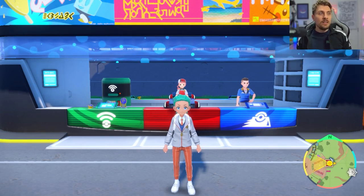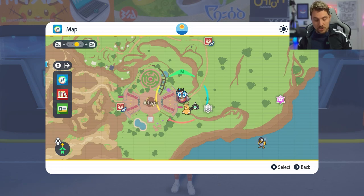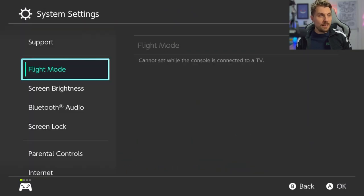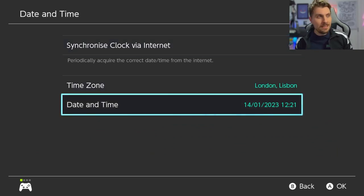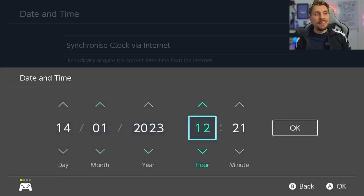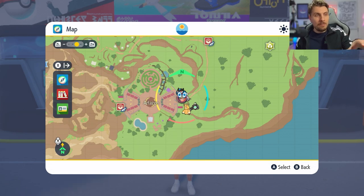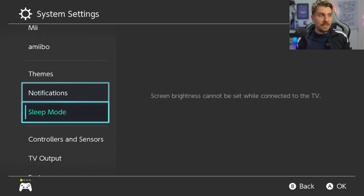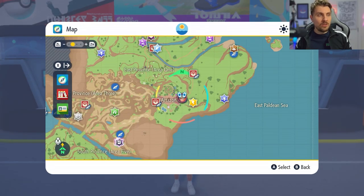Once you've got your map open you can see we've got a little water roll, but that's not what we want. To change the Pokémon in the mass outbreak, hit your home menu, come down to system settings, then system, then date and time. Make sure synchronized clock is off, then go into date and time and either take your minute back one or just press OK — either will work. Come back into the game and all your dens and mass outbreak Pokémon in that area will change. Repeat this until you get Finizen in that particular water area.